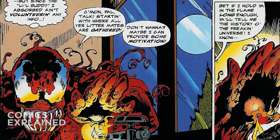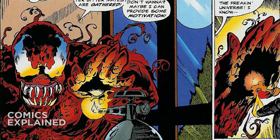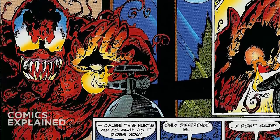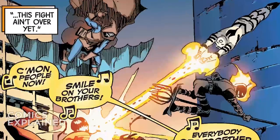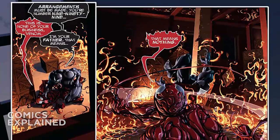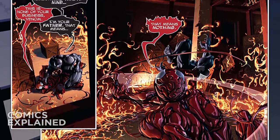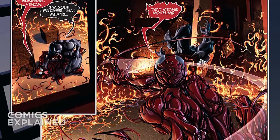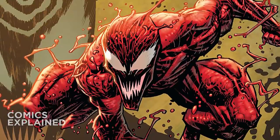Another weakness we could exploit is fire, which is proven extremely effective against symbiotes. However, Carnage is less susceptible to fire than other symbiotes — as mentioned, the symbiote survived a gas tank explosion and has taken blasts from Sunfire without being seriously harmed. There have been instances where fire has caused Carnage pain, but this weakness alone doesn't appear to be enough to be life-threatening.